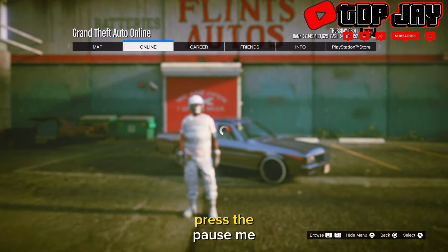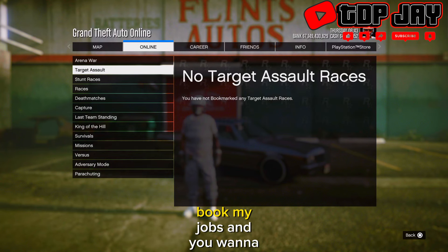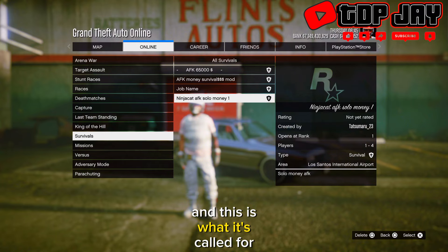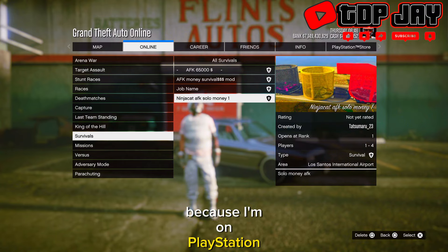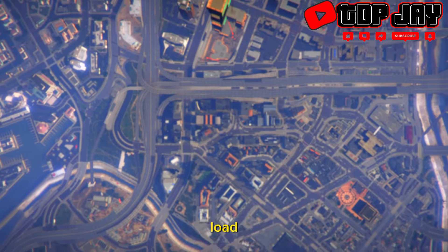First thing you guys want to do: press the pause menu, go to Online, Jobs, Play Jobs, Bookmark Jobs, and you want to go down to Survivals. This is what it's called for me because I'm on PlayStation. You just want to start this job, but while we're waiting on this job to load, let's have a quick word from my sponsor.